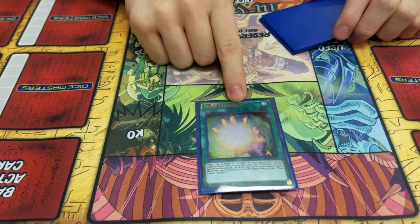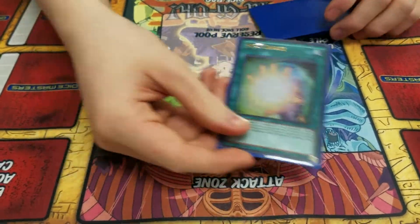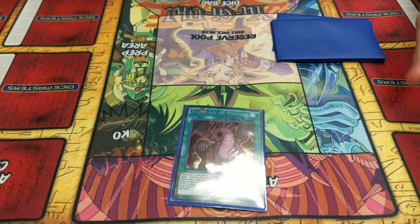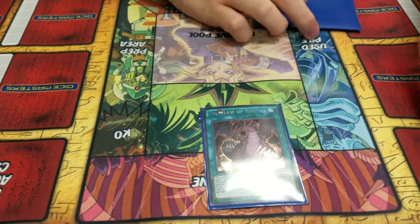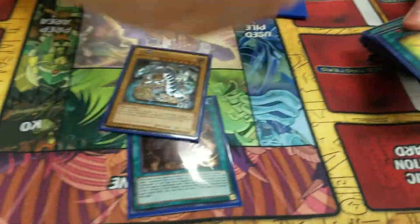Instant win — every time I draw it. I've top-decked it too many times today and it's won me too many games. That's Soul Charge. Claude Hermos, F.T. Kane — late game it's a decent draw. Most of the time you will end up with a Blue-Eyes in hand and something on field.